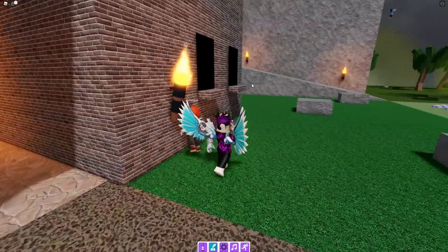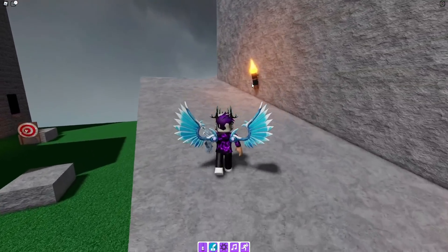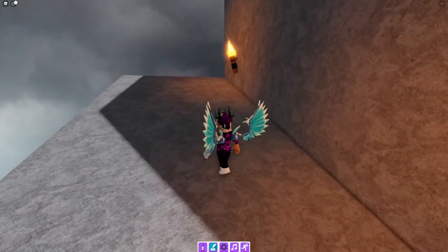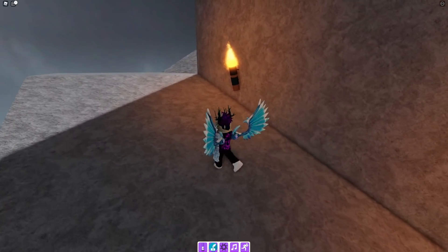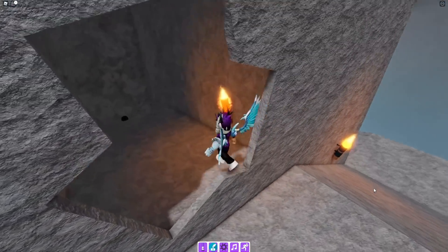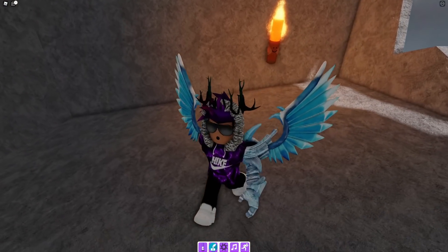I'll show you how to get the torch marker next. Jump up here and then go around here. Now you've done that, go up here again and claim up the torch marker just over there — nice and easy.